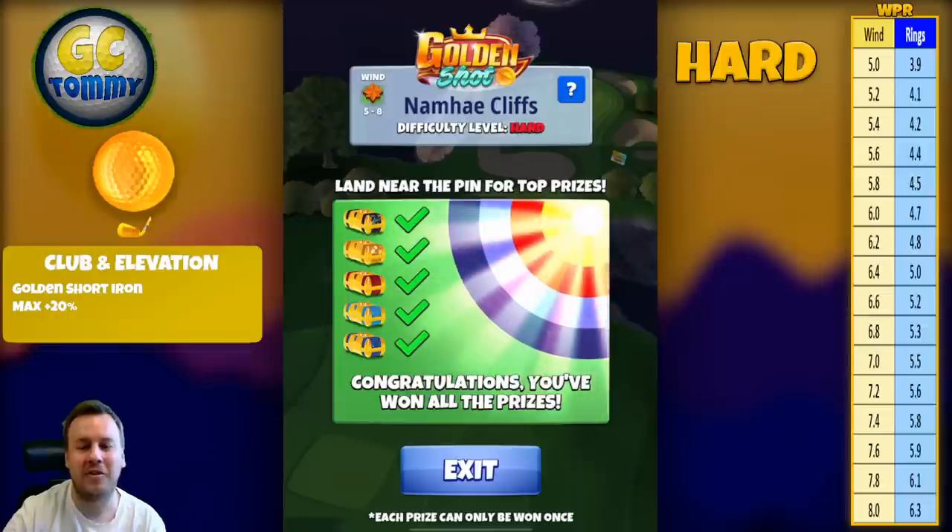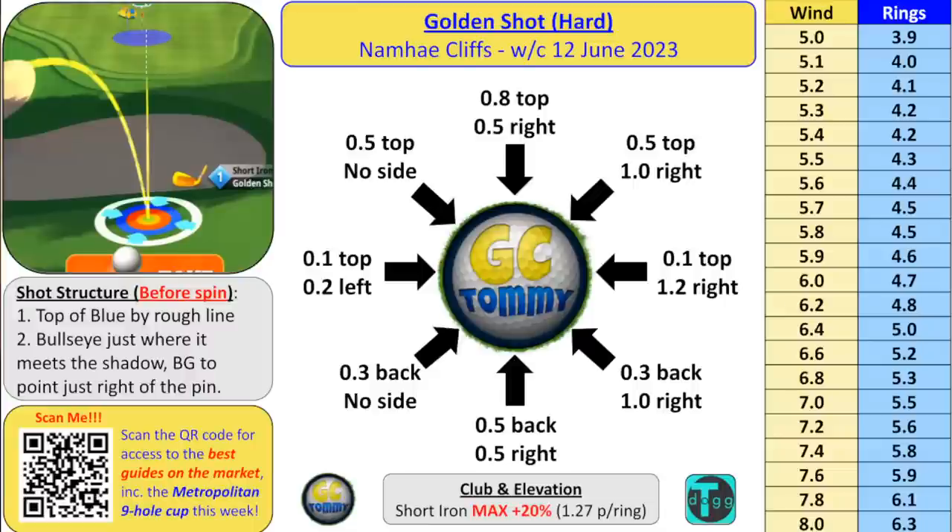We got 16 Falcon cards from that chest — a good drop in the Golden Shot. Let's look at the text guide made by Tony Richardson, based on my shots alone. You can find it at golfclashtommy.com/goldenshots — you don't have to go around asking in different chats, just grab it there. Short structure: before a spin, top of blue ring by rough line, bullseye just where it meets the shadow, ball guideline pointing just right of the pin. A little finicky to find but there is leeway and a sticky spot we're playing into.